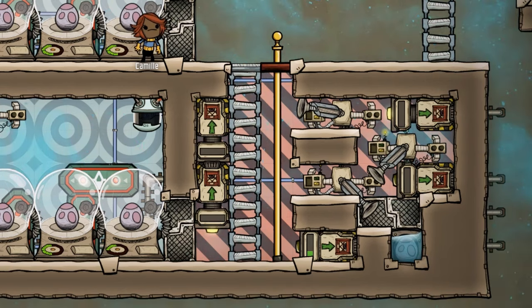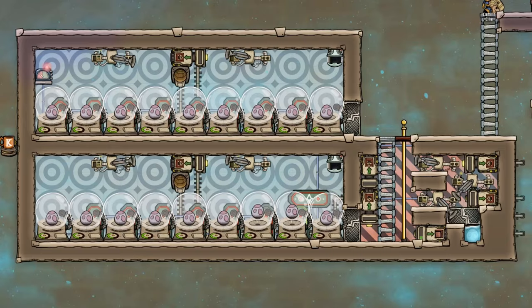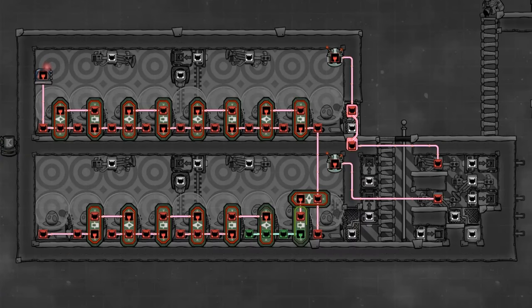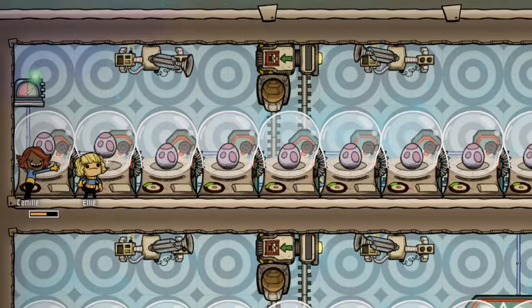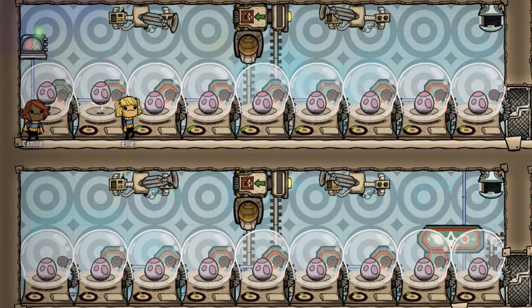Once this is built, all it needs is an egg input to the evolution chamber and a connection to power. So now that you're an incubation expert, you're going to need to build a ranch to fill it. This video will show you one of the best automated ranches if you're ranching hatches. How will you use this array? What would you change or add? Let me know in the comments. And while you're down there, don't forget to activate that like button. Stay awesome, friends, and until next time.